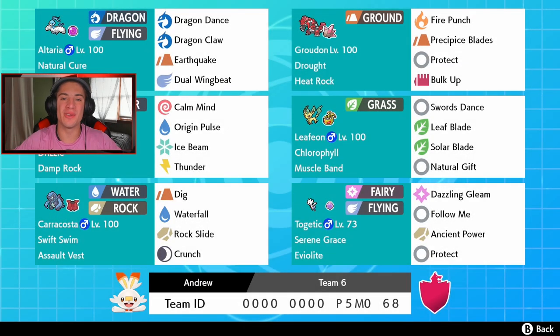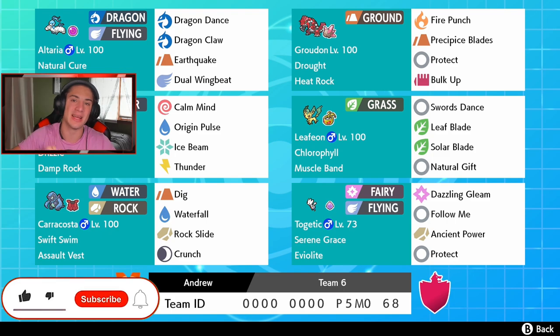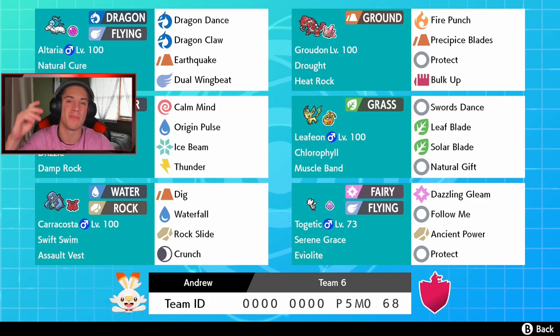What's going on YouTube, Jeans here bringing you guys some more content for Pokemon Sword and Shield. In today's video we got ourselves probably one of the coolest teams I've shown off since the Crown Tundra released — a weather war team with drought Groudon and drizzle Kyogre with Life Orb Altaria. If you guys are hyped, smash that like button and click that big red subscribe button. This team was sent in by my boy Andrew — thank you so much for coming up clutch.